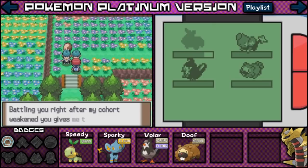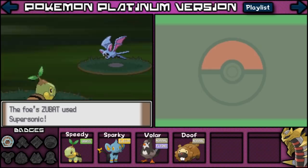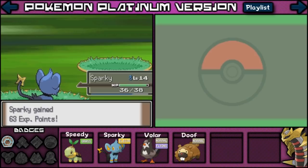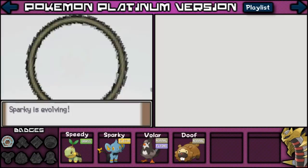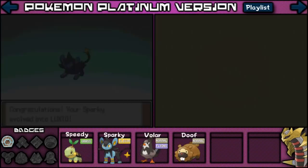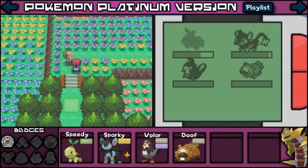This is so lame, they're going to dock my pay. The second grunt says: 'I'm up next — battling you right after my cohort weakened you gives me the edge.' After those battles — what? Sparky's evolving! Oh my goodness, my Sparky's evolving too! Holy crap, I didn't expect two evolutions this one episode. What are you evolving to? Congratulations, your Sparky evolved into Luxio! My Sparky's a little Luxio — look at him, he's like a little cat now. The grunts say: 'This brat's tough... together then... we're done here. Let's get back to the Valley Windworks.' Oh my goodness, I have a freaking Luxio and I have a Staravia!